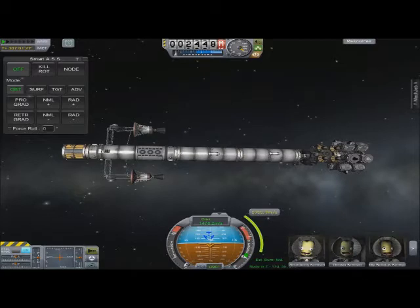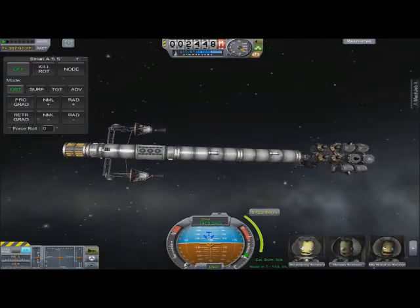You'll see on this side of it, near the front on the left hand side, these two massive nuclear engines. I've also got a science module as well, so when I do all the experiments and everything, I can repack them for use again.